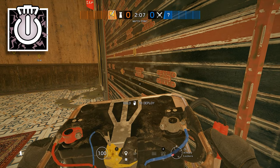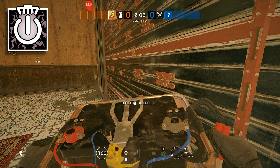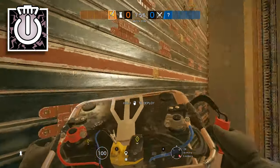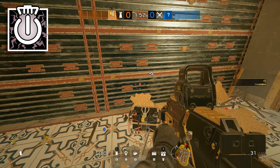As Thatcher, if you're working with a Thermite to get an external wall open, you should be shooting the wall that you're opening whilst the exothermic charge is going down. This is going to make it much harder for any Bandit who is Bandit tricking to hear which wall the Thermite is actually going down on, and that is super useful when you're trying to get the wall open.